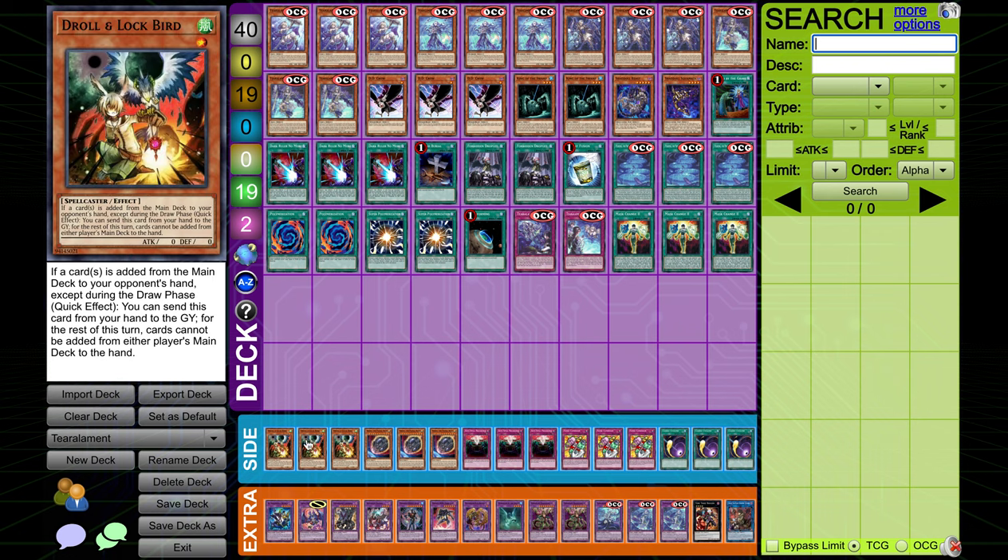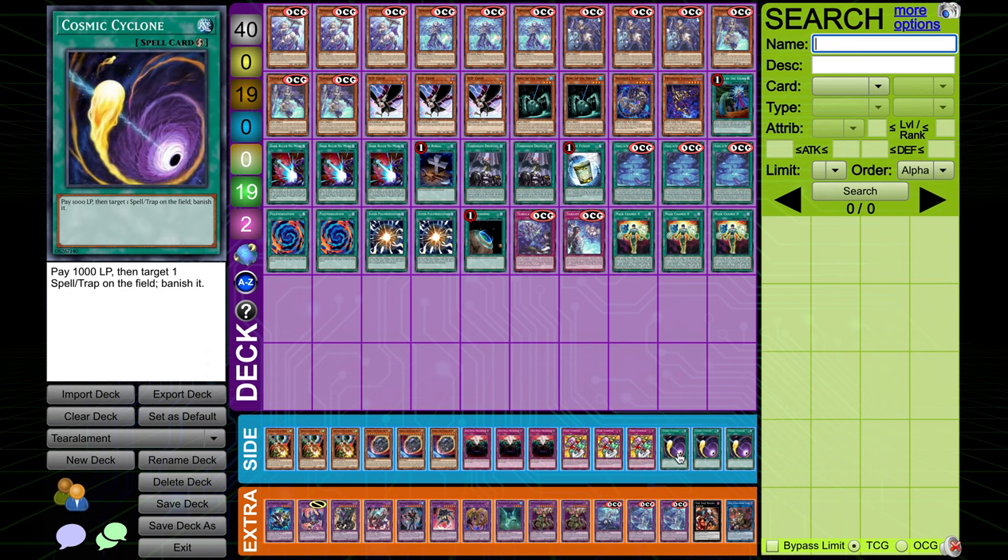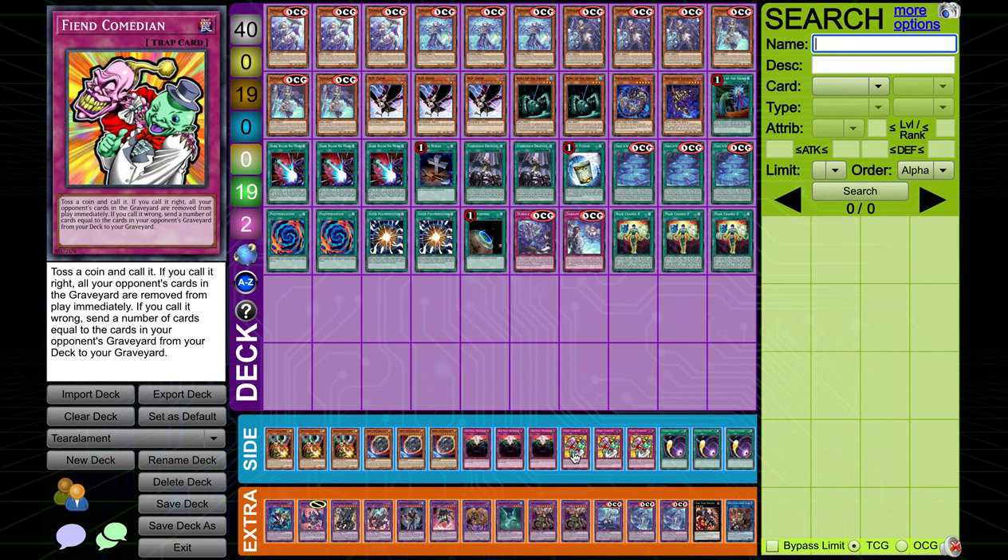In the side deck, I literally just threw it together — it's probably not great. Three Drone Lockbird, three Nibiru, three Anti-Spell Fragrance, three Fiend Comedian, and three Cosmic Cyclone. Fiend Comedian is probably cope, however it's very funny. You get to toss a coin and call it — if you call it right, all your opponent's cards in the graveyard are removed from play immediately. If you call it wrong, you send a number of cards equal to the cards in your opponent's graveyard from your deck to the graveyard. Despite the fact it says 'send cards,' it's from the top of the deck — it's just really poorly written, probably pre-problem-solving card text. Your opponent can have like 10 cards in graveyard, you mill 10, you hit a bunch of Tier Arlements cards, and you just win. It's in the side deck because going second it does absolutely nothing.